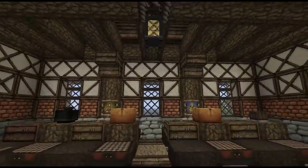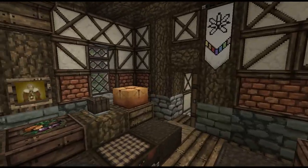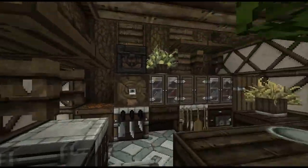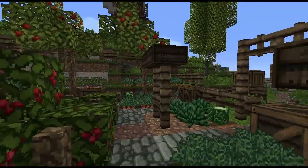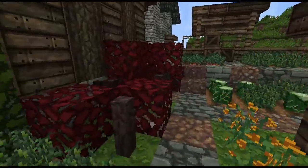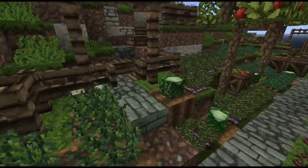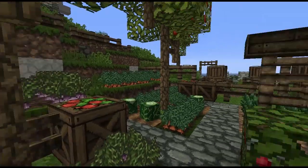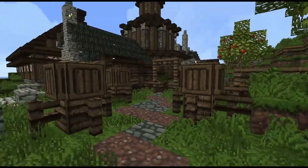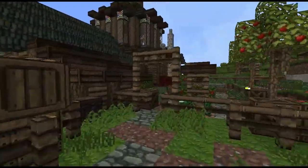Here we've got the main eating area for the people of the Quiet Isle, with a banner of the Faith of the Seven. Plentiful bread, which they probably made themselves from grinding the barley and baking it here in the kitchen. And here we're going out into the garden where they have pretty much all the crops you could want: turnips, carrots, cabbages, and a sour leaf patch — sour leaf being that quite unpleasant cabbage-type thing that some people like to chew on. We've got some beehives here with bees buzzing around.